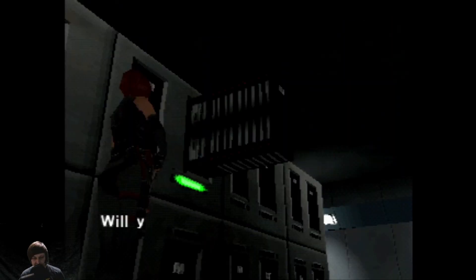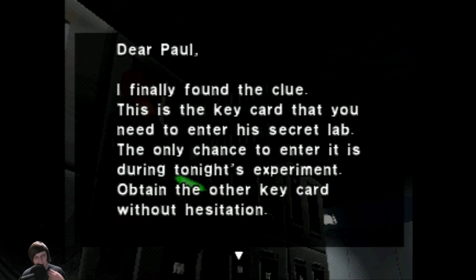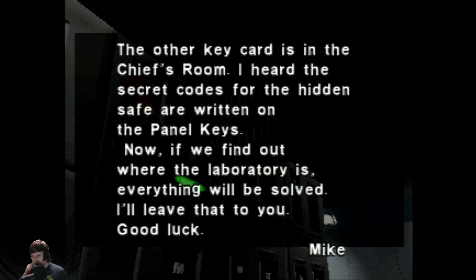Memo is in data storage. 'Dear Paul, I finally found the clue. This is the key card that you need to enter his secret lab. The only chance to enter it is during tonight's experiment. Paying the other key card without hesitation. The other key card is in the chief's room. I heard the secret codes for the hidden safe are written on the panel keys. If you find out where the laboratory is, everything will be solved. Leave that to you.'